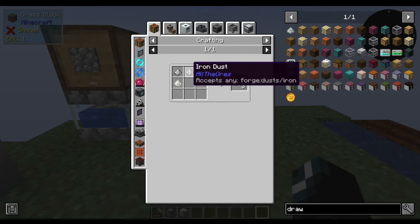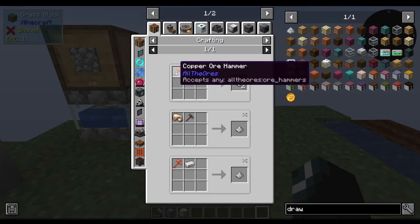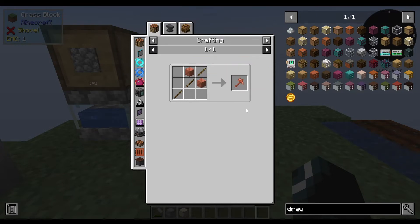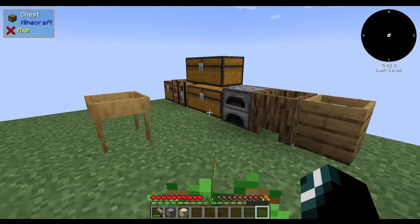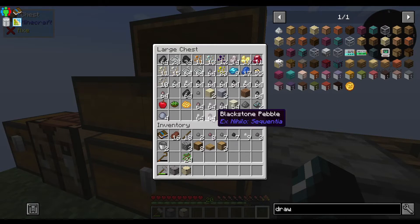Let's see what we need for the dust. I see an All the Ores variant — let's click that one. So we need an ore hammer. A block of an ore — let's see what we've got the most of. We have tin, though it's still not enough. Actually gold is the most we have, but I'm not doing that. We're going to need power before we can do any sort of additional automation, I believe.